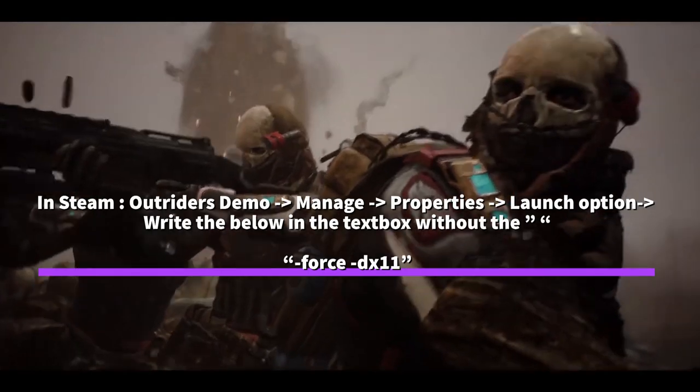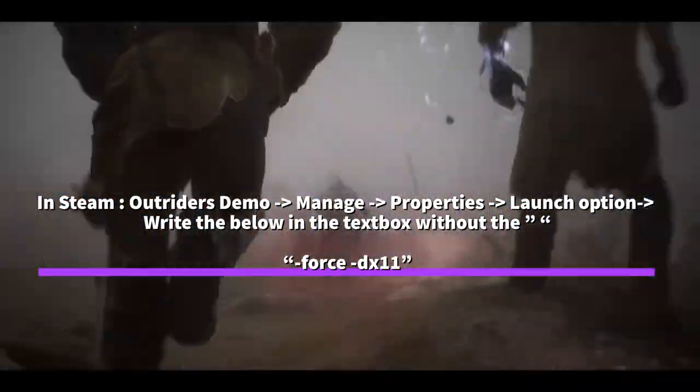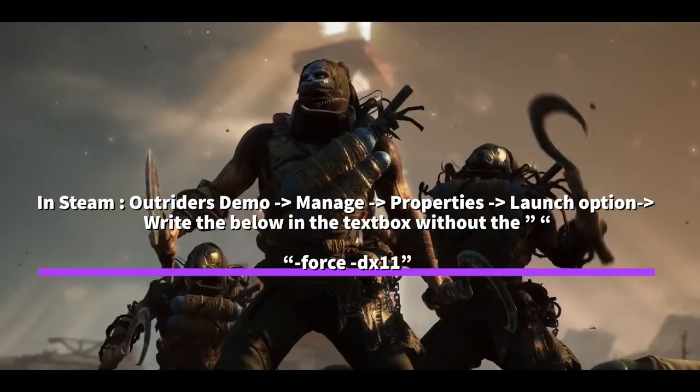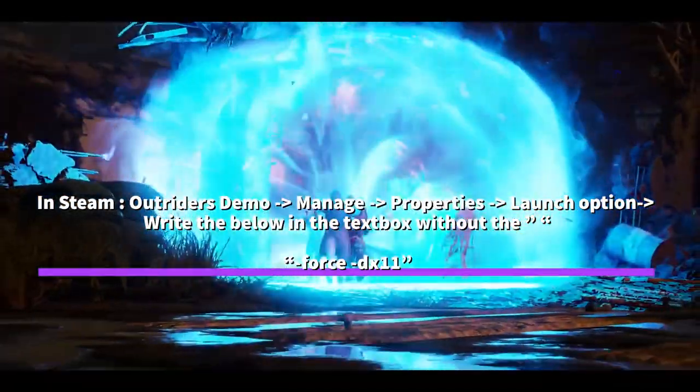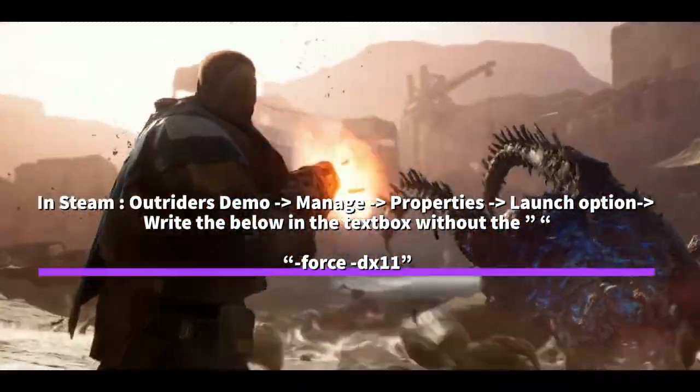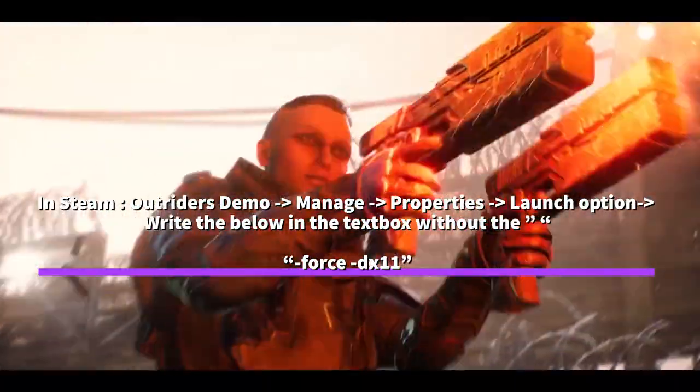It's in the description, but I'll read it out too. You go to Outriders demo, you go to Manage, you go to Properties, you go to Launch Options, and then you write in the text box without exclamation marks: hyphen force space hyphen DX11. That's what you want to write.